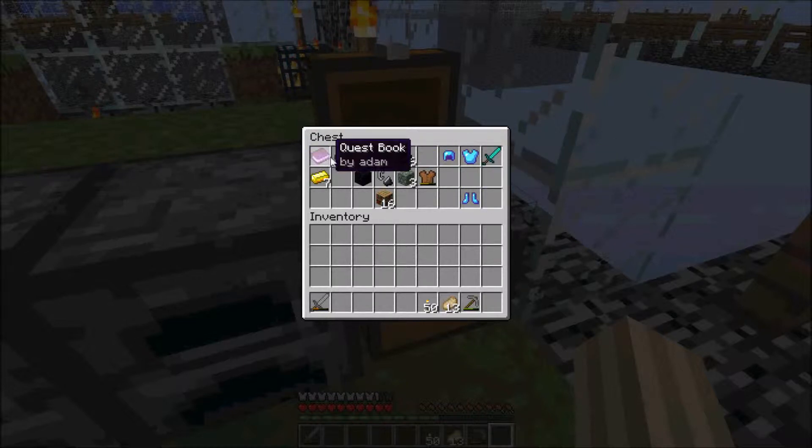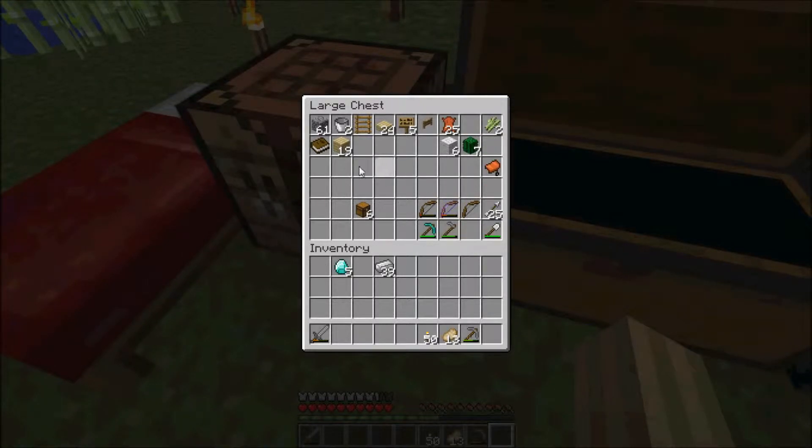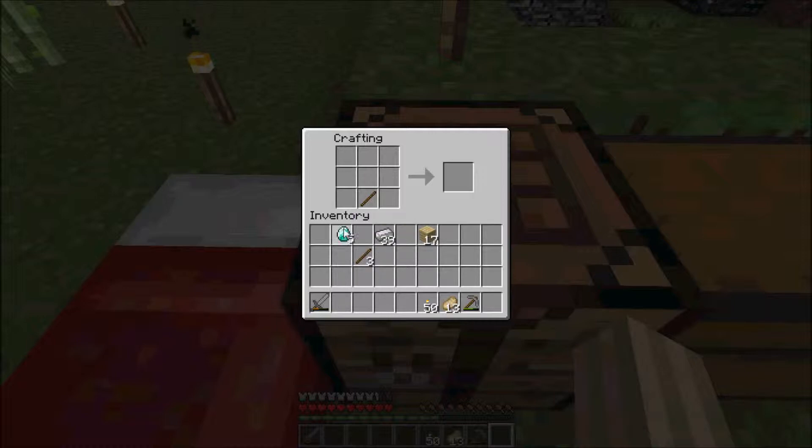We've only got one more cube left, and if we don't find diamond pants then we'll need that many diamonds left over. So that means we've got some diamonds we can use on this cube and some iron we can use on this cube. I don't have any sticks now, I'll have to make a couple of those. But I'm going to go ahead and make myself a diamond sword.